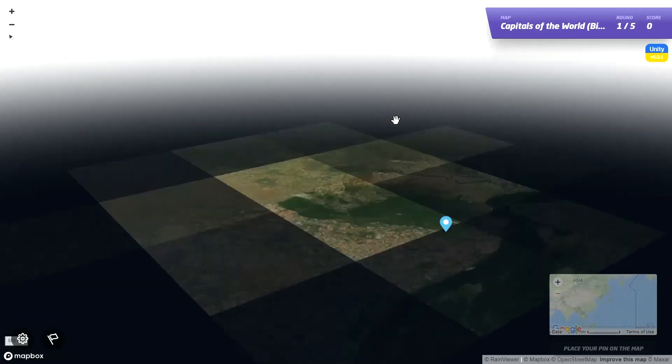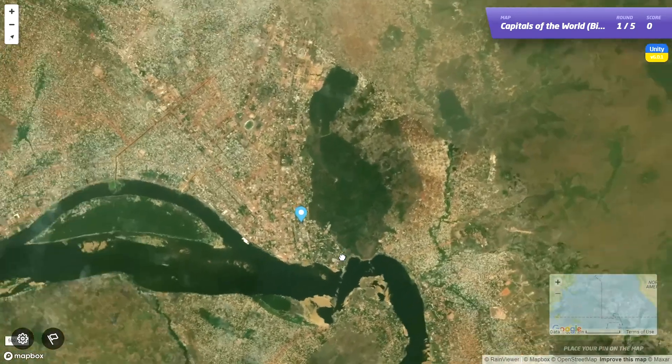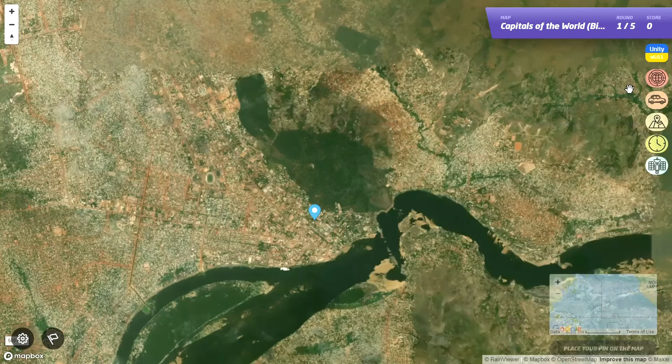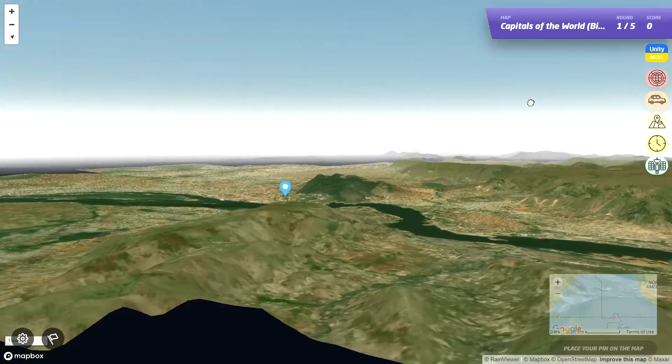Let's just start the game and see. Okay, so we spawn in here. So yeah, this is some capital somewhere. Let's check the updates - this display, I think it's called, looks really different. And yeah, okay, 3D.